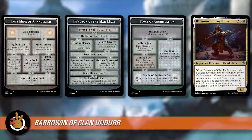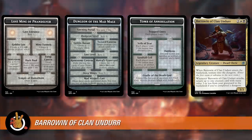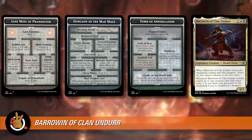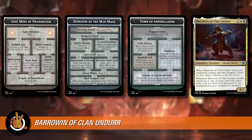What you want to do is complete a dungeon as fast as you can so that Barrowin's ability to recur creatures from your graveyard is turned on. Getting that three-mana-value creature back every single time that attacks is a card's worth of value. So it's interesting — rather than venturing into the dungeon a lot, Barrowin wants you to complete a dungeon, and after that doesn't really care much about dungeons. The second completion of a dungeon doesn't do anything extra for you.